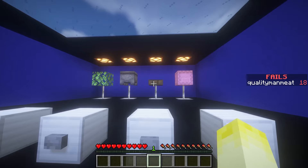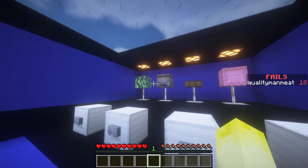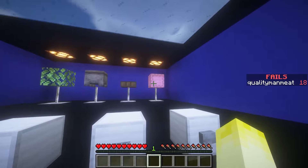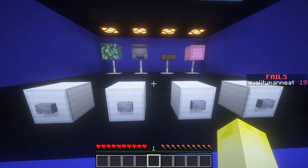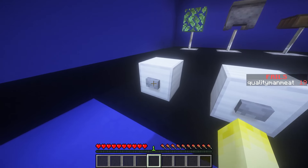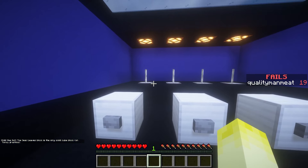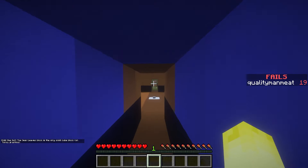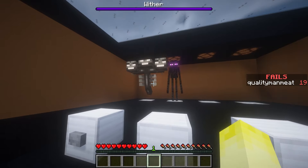Leaves, cauldron, daylight sensor, shulker. These give off redstone signals or updates - that doesn't. This is the only one that doesn't have a different state. It's the only solid cube block on fancy graphics. I don't understand that.